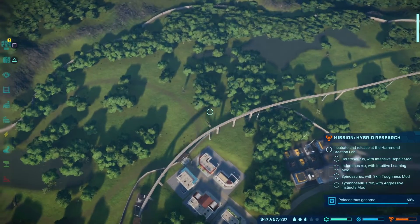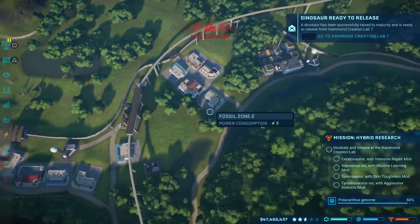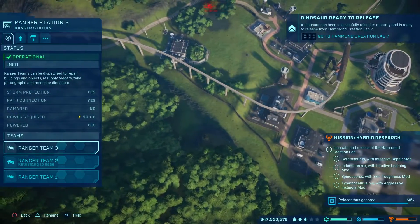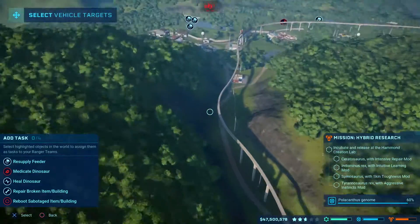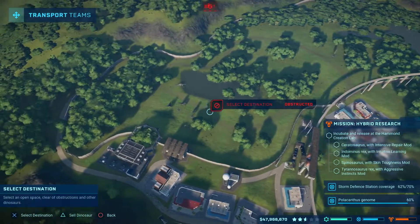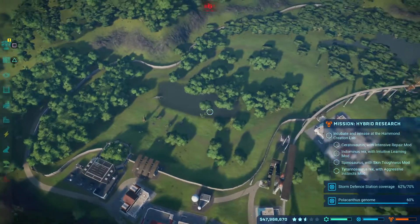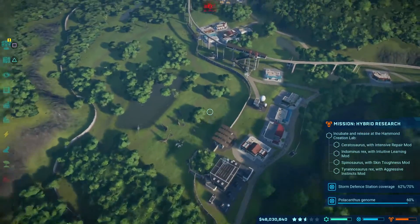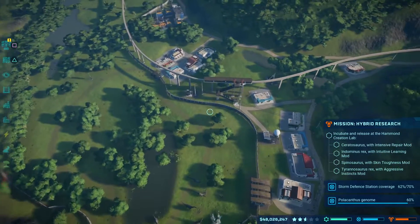My Apatosaurus is going a little crazy and attacking the fence, so I'm going to bring it down quickly and send in the Ranger team. Let's get this Apatosaurus back with its buddies — it looks like it was a social problem. Even though I've already got three other Apatosaurus in here, it was kind of trapped over on one side, couldn't see them, and was getting uncomfortable — smashed the fence. It just needed to get back to its group.